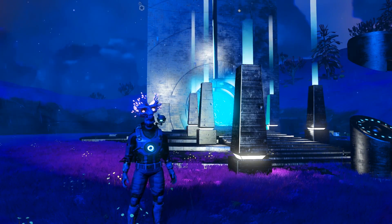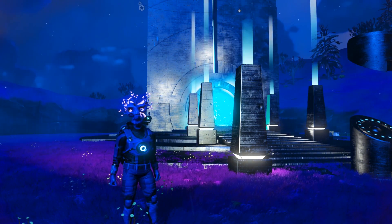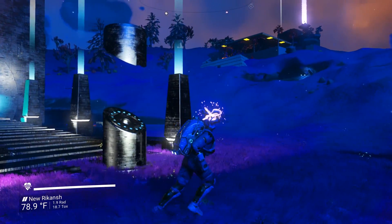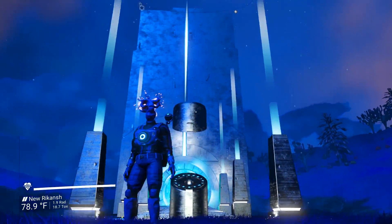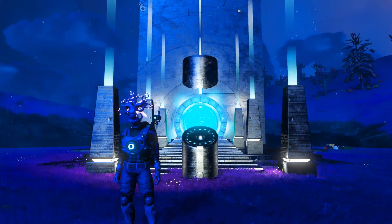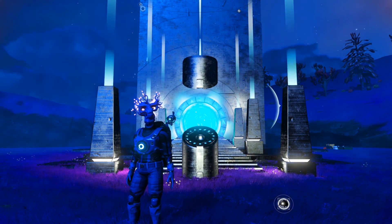All you have to do is go to the space station and you will get two exotics. As always, the rule of thumb is you have to have a portal and you have to have all the glyphs unlocked. If you don't know how to do that, there's a link up top and down below in the description.